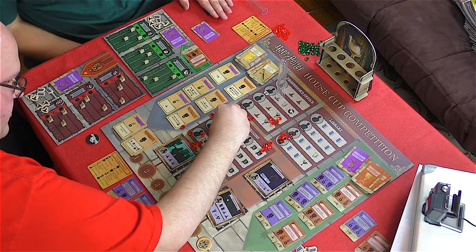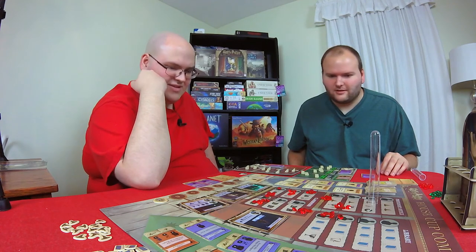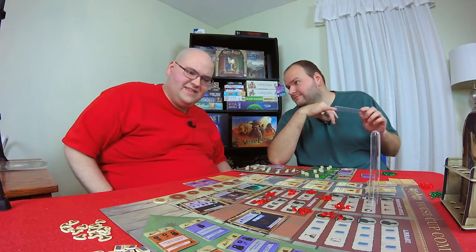Final score: I have 330 points and you have 410. 410 for Gryffindor; 330 for Slytherin. Just like in the books, Gryffindor cheats to win! Clearly the result of the favorable bias toward Gryffindor — another Slytherin defeat.